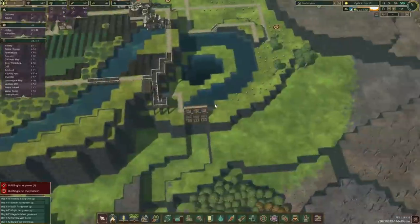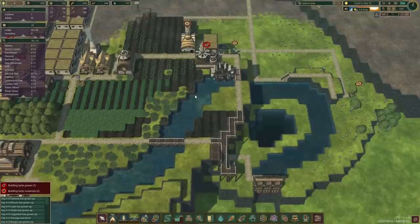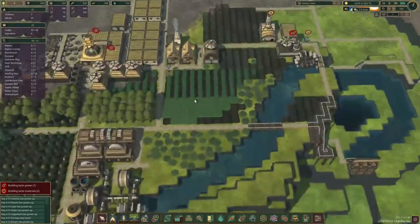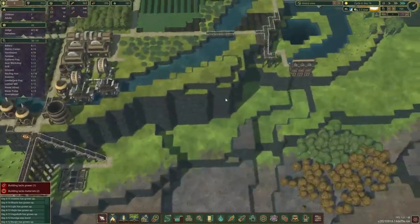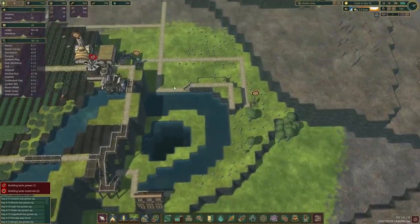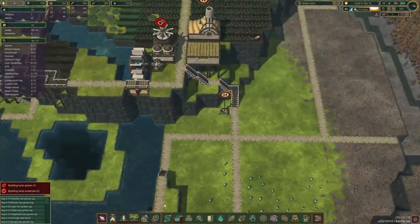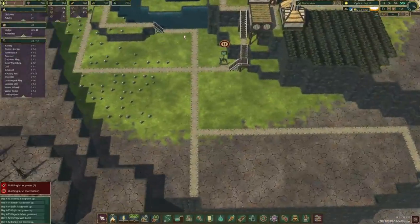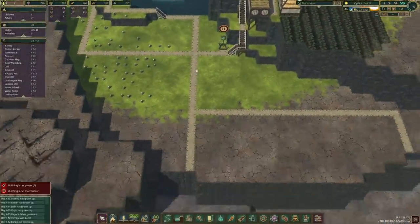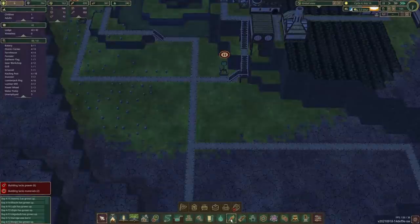Let's not worry about that for a second and look at the food situation. Berries and carrots — everything else is off the menu right now, which isn't ideal. I think the next step should be to extend our farms. We can do this by coming down here.